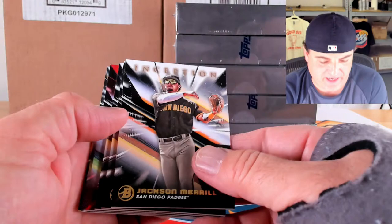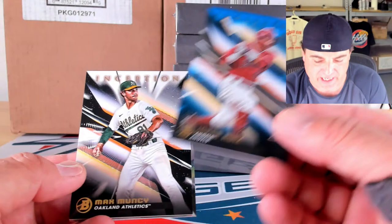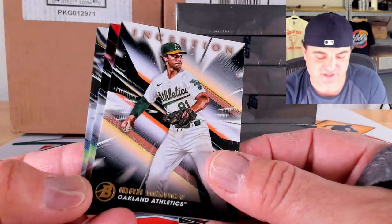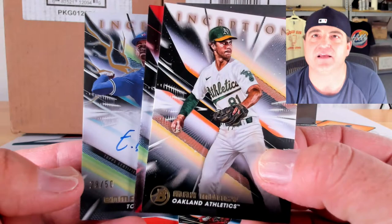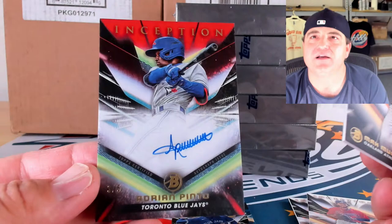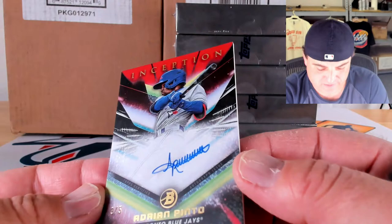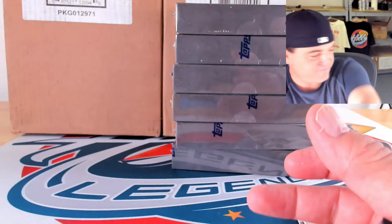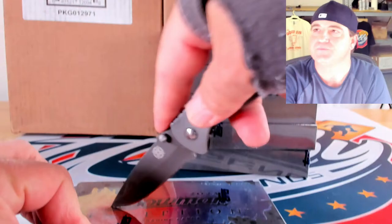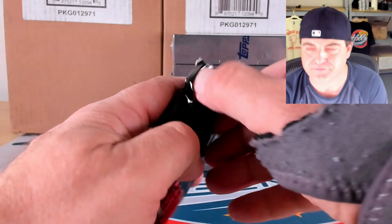We got a red to 5 as well — this product is nuts. Meryl Tavarez and Max Muncie, blue foil Jorge Ruiz 25 out of 99. First auto: gold lightning to 50, 29 of 50 for Emmanuel Bonia. Then red foil to 5, 3 out of 5 — Adrian Pinto for the pink spot — just such a good looking card. So first case summary: a one of one, a red to 5, a Jackson Holiday to 25, Spencer Jones to 99 — a loaded product.